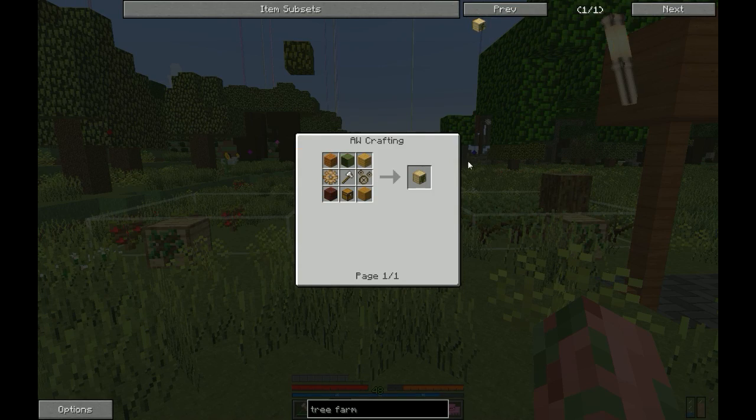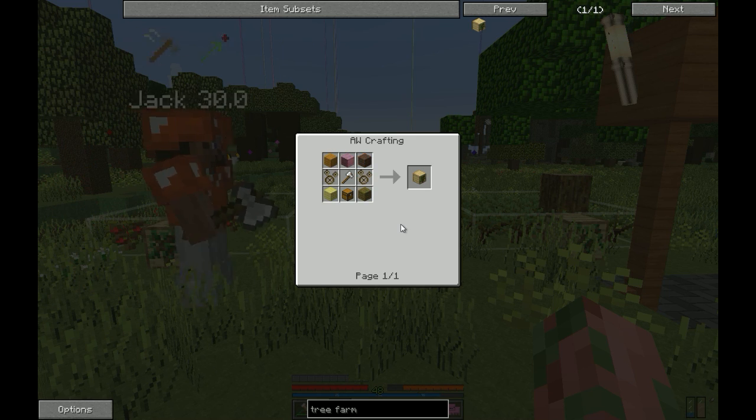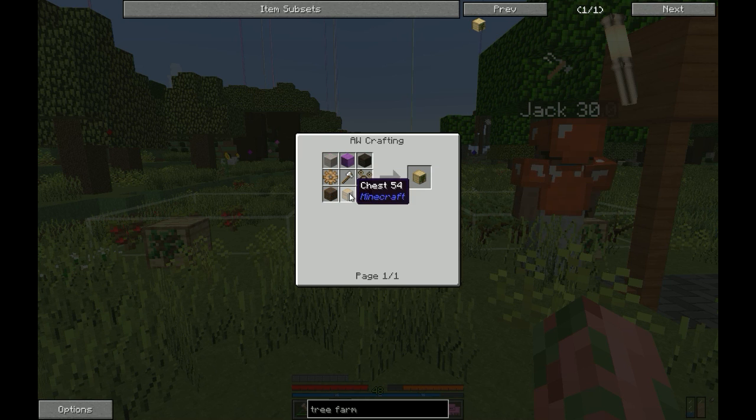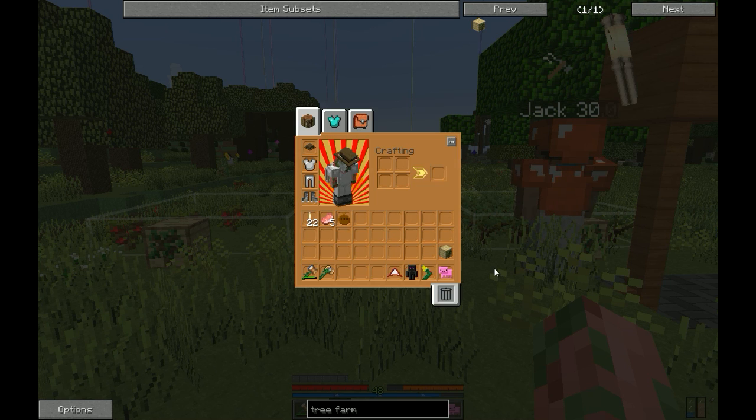To craft it you're going to need to go to your engineering station or your crafting station that's attached to your warehouse, put your book in the slot, and it takes an iron axe, two gears, a chest, and five planks. That makes one tree farm.